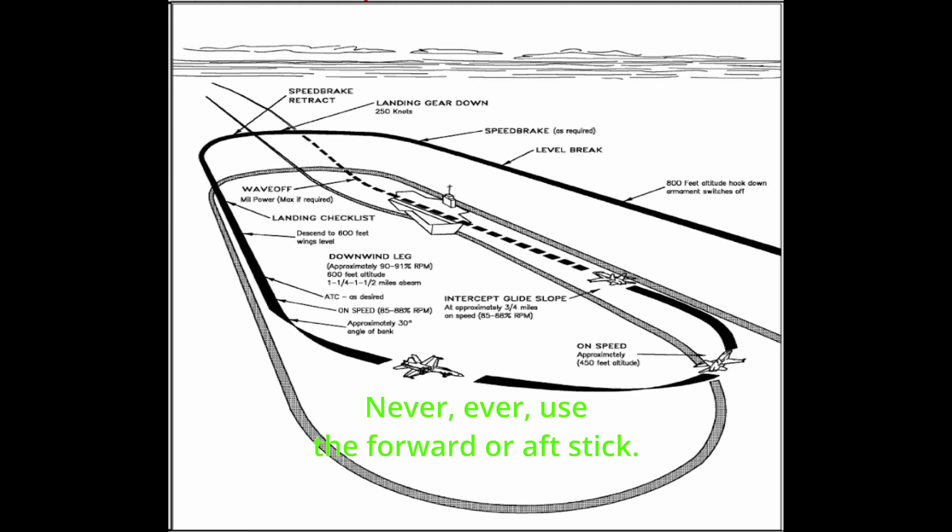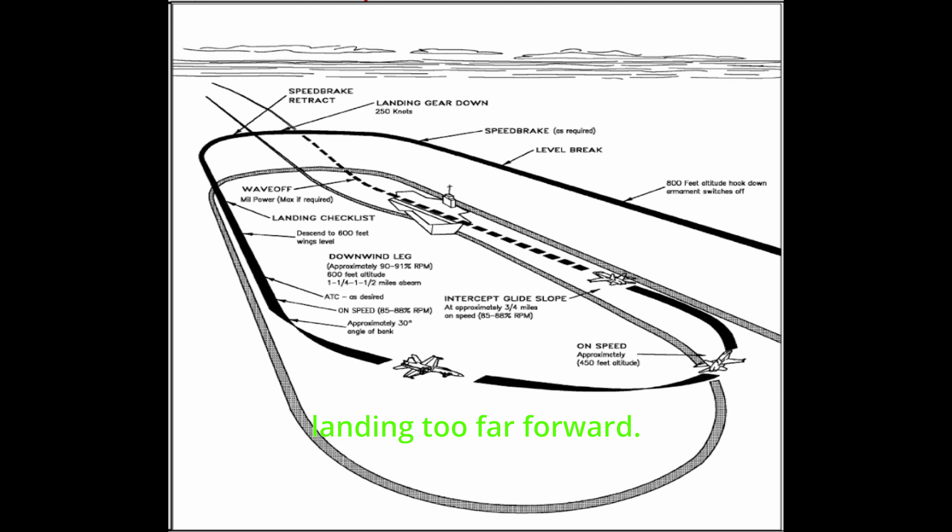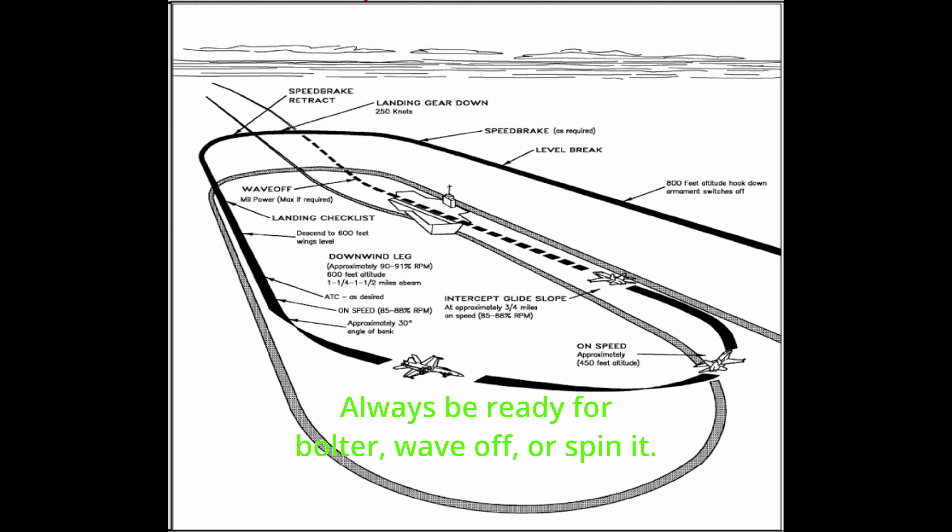Never, ever use the forward or aft stick. The burble still will be there if you're heavy, but not as noticeable. It will feel like you are landing too far forward. The ball rules. Always be ready for bolter, wave off, or spin it.